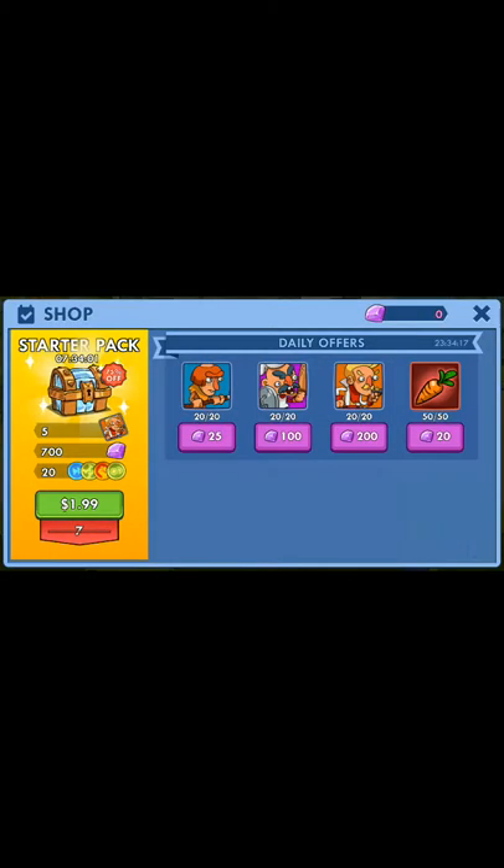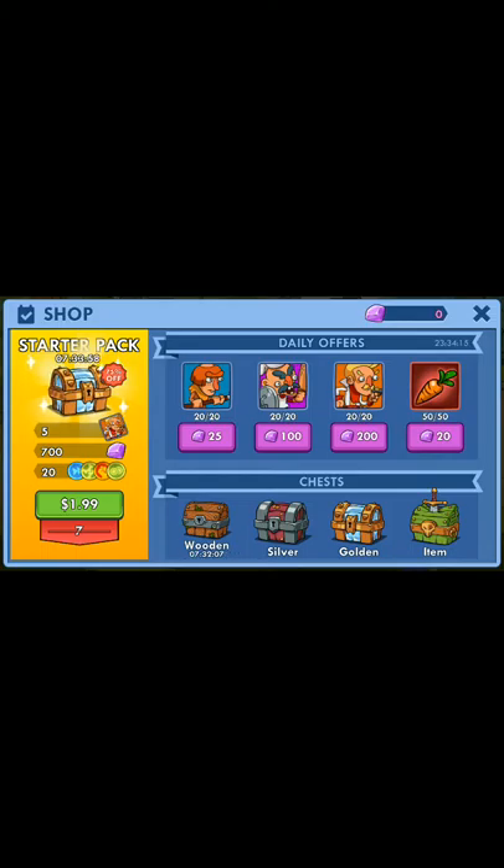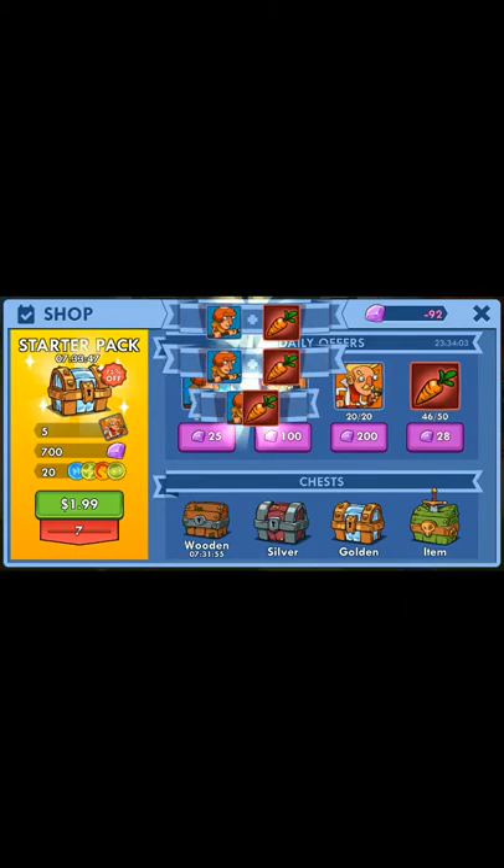So the first thing I'm going to do is go right to the shop. At the very top where it says Daily Offers — you'll notice that I have zero gems. I'm going to tap on the carrot, the 50 of 50, for the 20, and you'll notice that my currency will increase. Even though I had none, I can purchase.